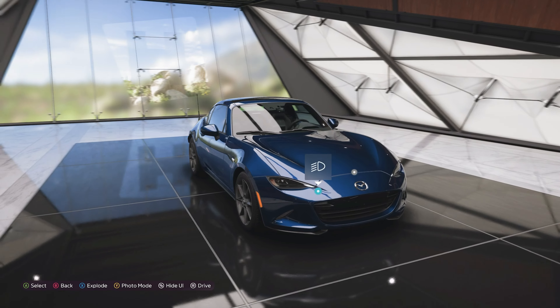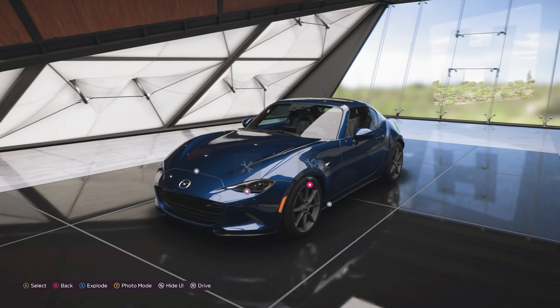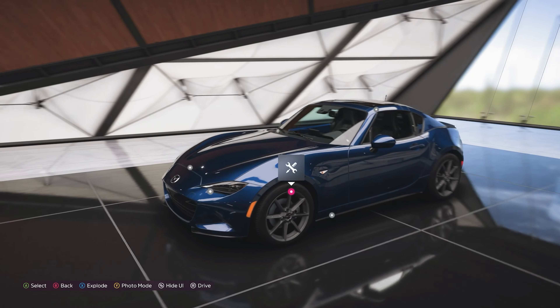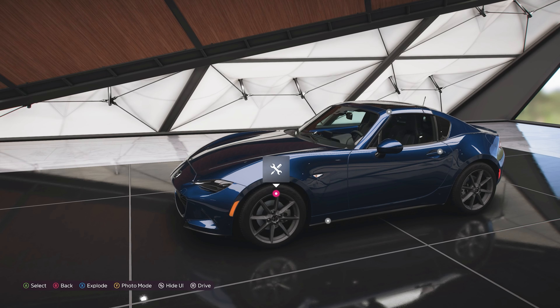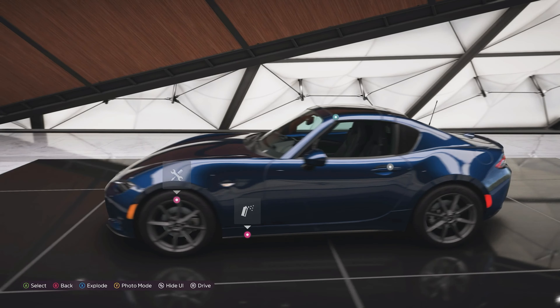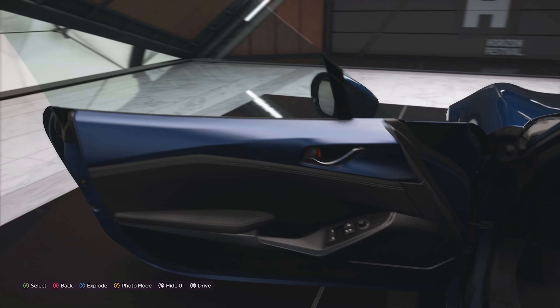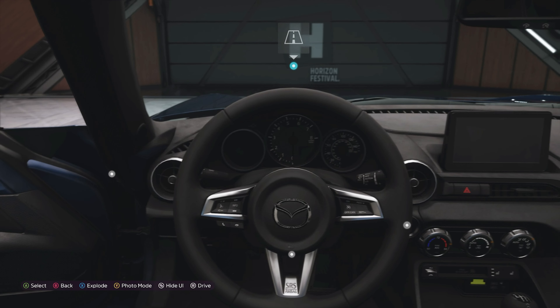This is part of the 2018 update that the car received, and because this is the 2022 version it has more power, more torque, and an increase in the redline that the engine goes up to — which is up to 7,500 RPM, which is pretty tasty to be honest. Interior wise it's virtually the same as the standard convertible, you just have a little bit less room inside.